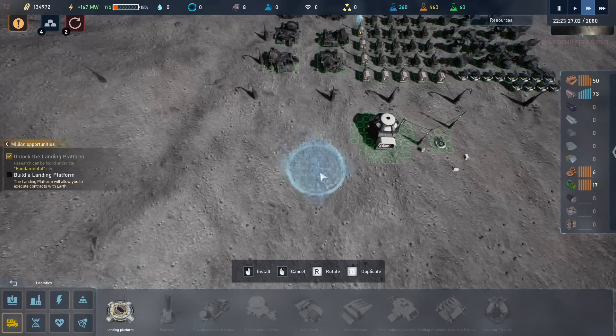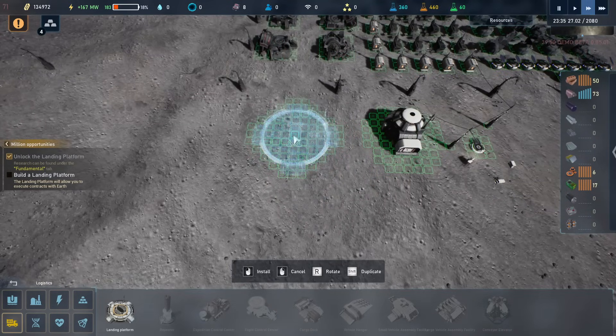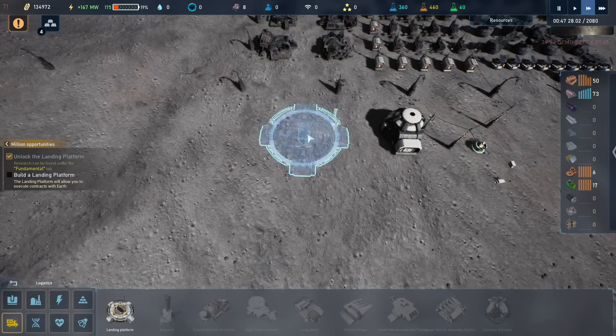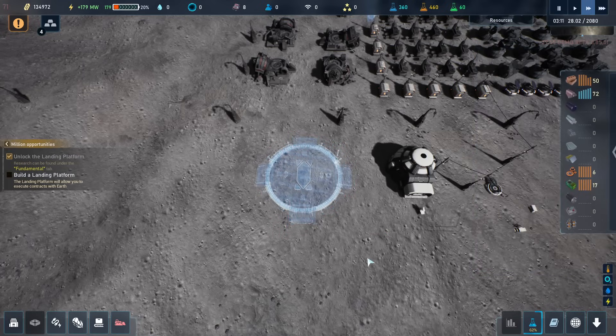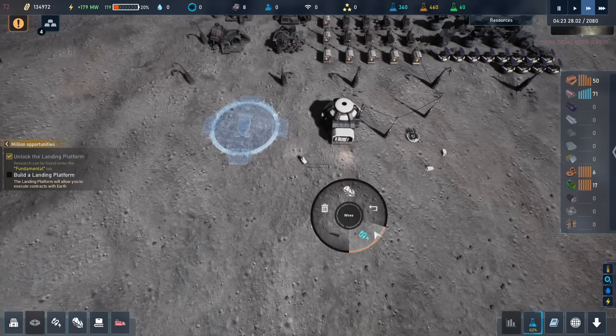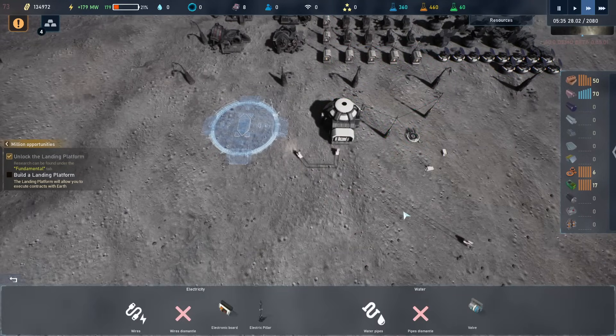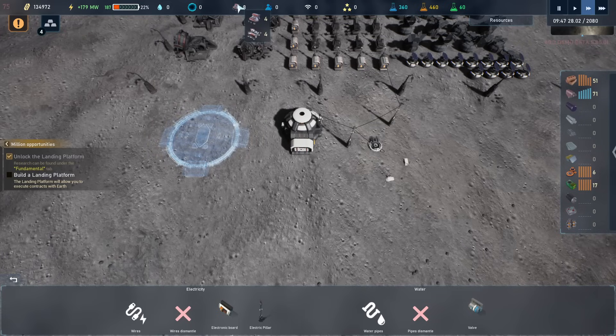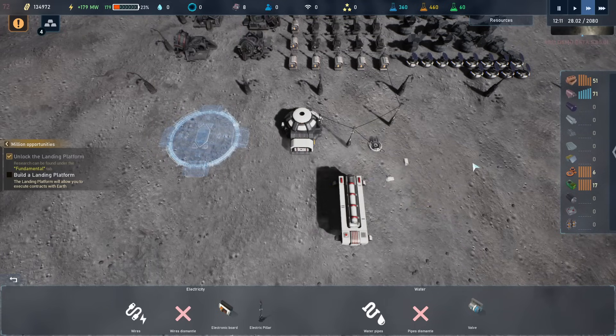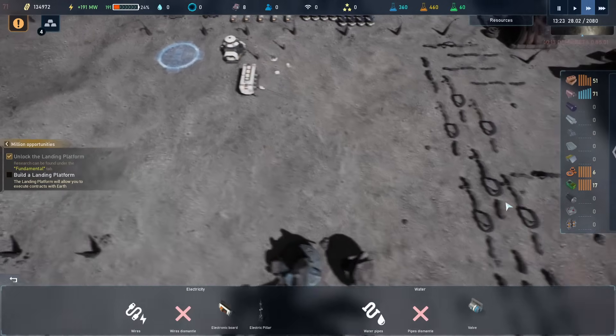There you go, I can build there. And I do think this requires power — actually, doesn't seem to require power. Nope, no power. And cargo pod is ready for landing — that means we get more drones. We only have eight drones, where four of them are mining drones and four of them are logistics drones — let's just call them that. And we should get some more drones, which is good because this is going to need a lot.